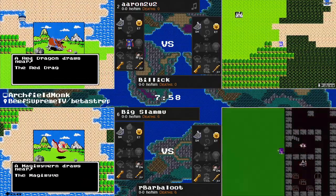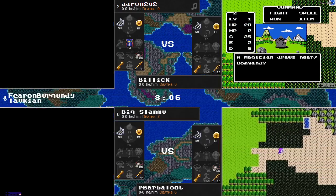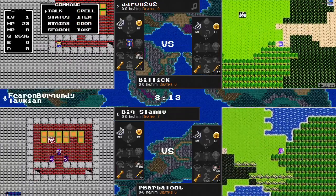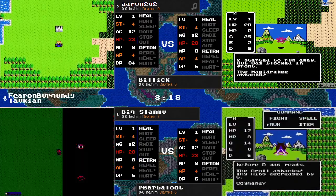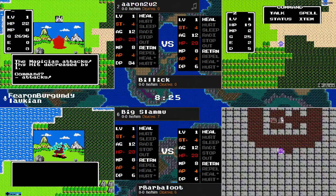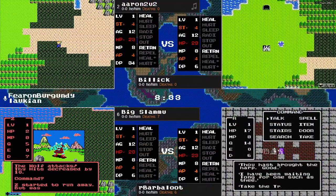Aaron finding a little bit of a narrow passageway out of start, but the fun police do not care about your armor. Stereo deaths there for Slamu and Aaron to a Magi Wyvern and a red dragon respectively. For all the items found here and the experience, it's a bit of a pitcher's duel. This is a pretty tough start for all of our runners.